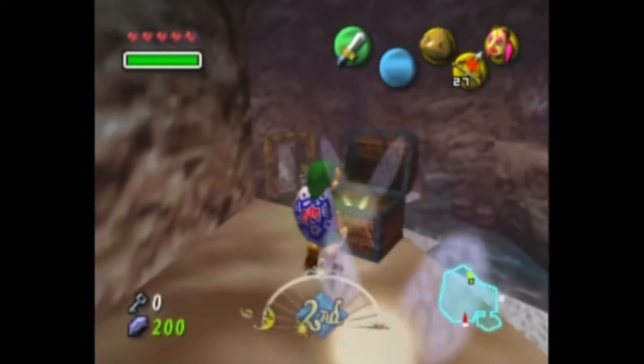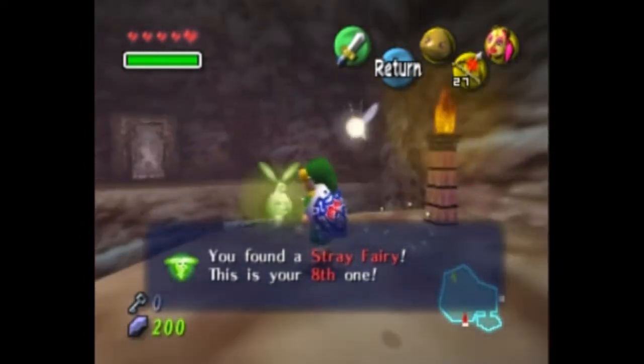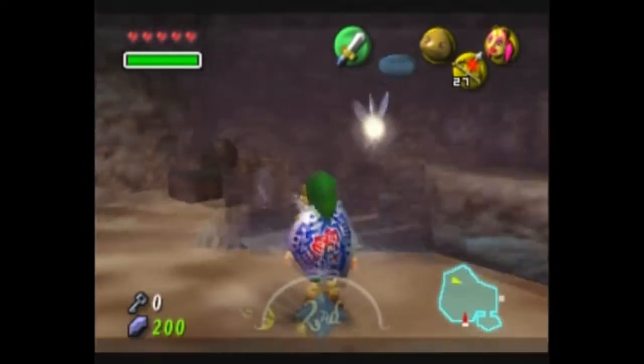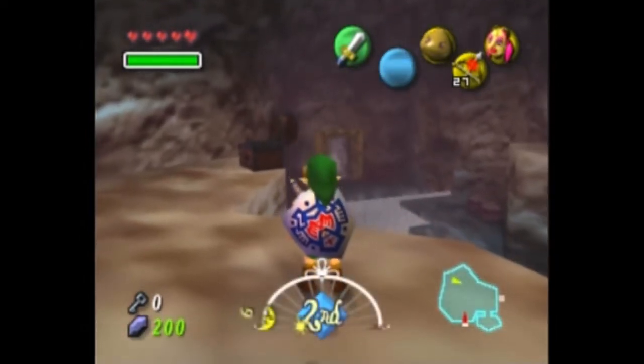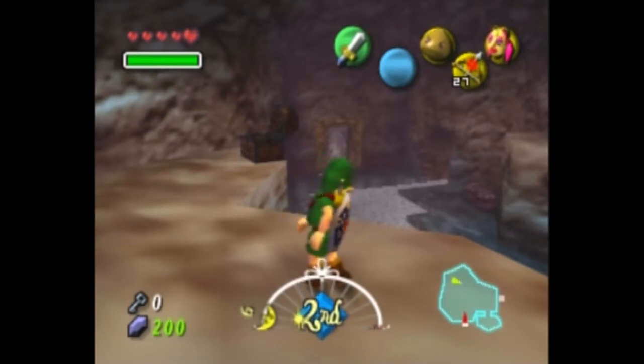Alright, stray fairy time! You found a stray fairy - this is your eighth one. So with that, I think we have backtracked to everything we needed to backtrack to. The only question now is how to get into that room with the stray fairy, which is the room with the eye. We were able to see that we can enter it from behind and end up straight at a chest with a stray fairy.